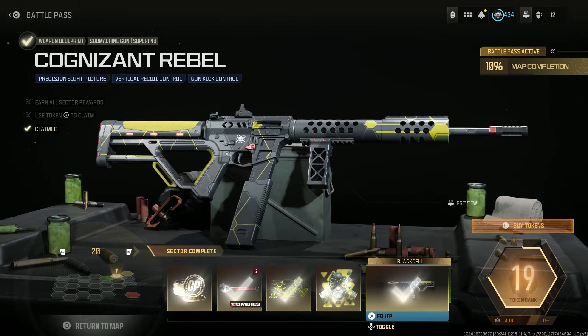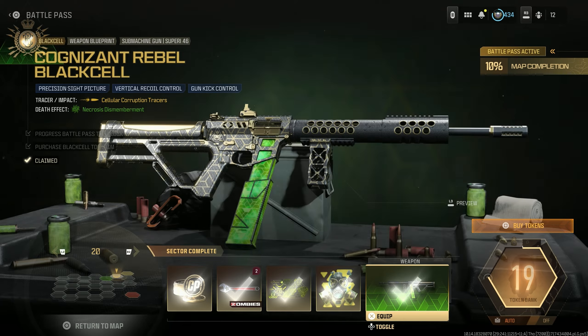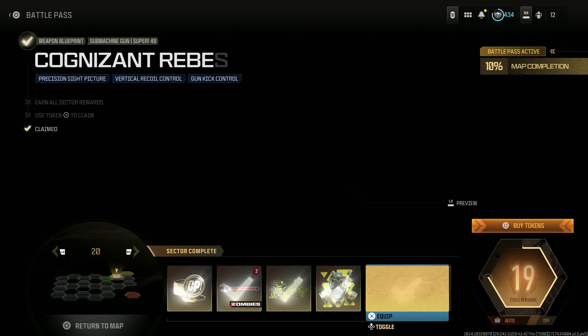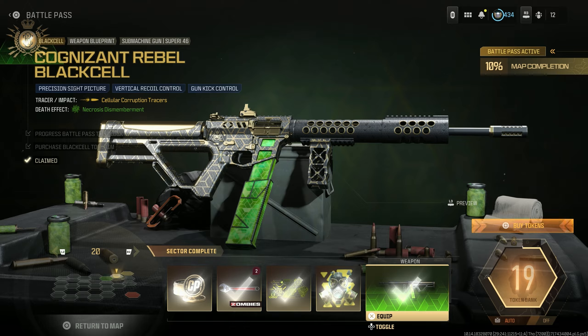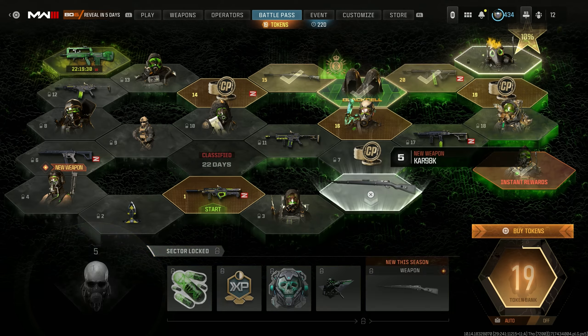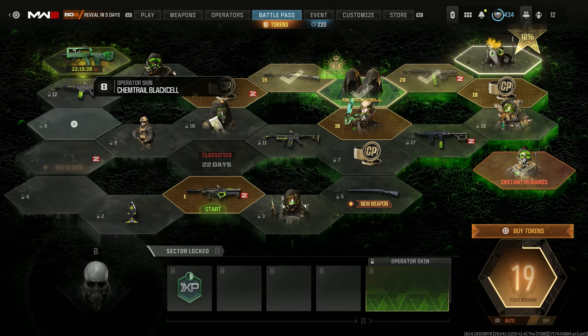Then you get the two versions of the Cognizant Rebel blueprint. They look about the same — the other one's got a little more green to it and it does have the death effects and stuff like that. I'm pretty pumped to check that out.